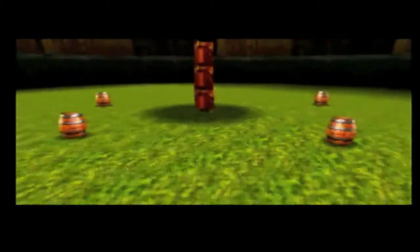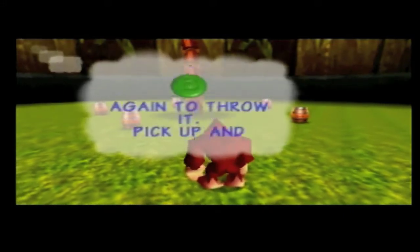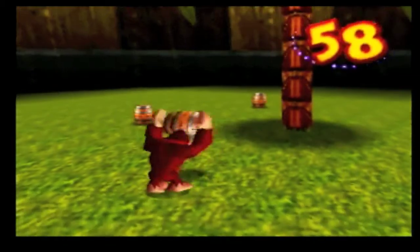What do we got here? "Press B to pick up a barrel. Press B to throw it. Throw five barrels." Okay, this is easy stuff.